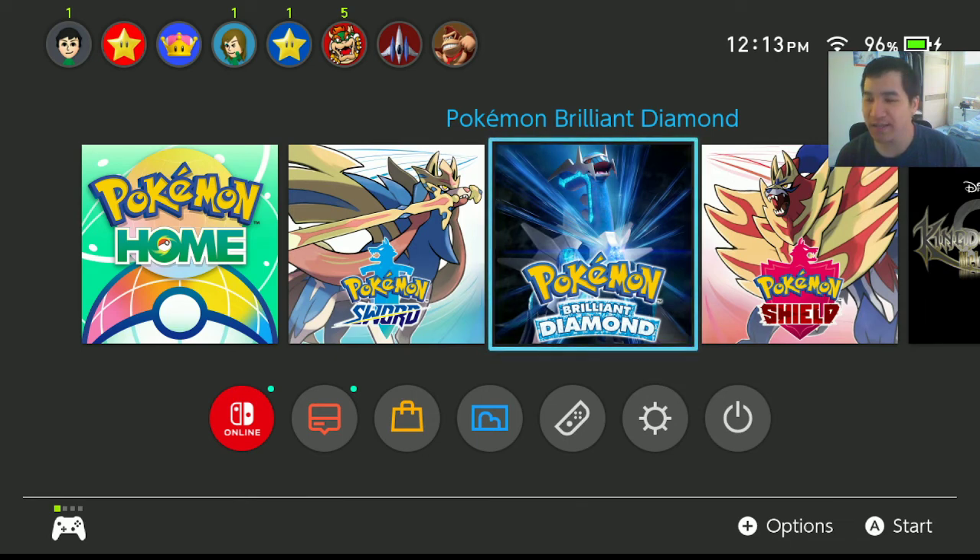For Alolan Sandshrew and others — if you don't have a Beast Ball caught from the Generation 7 games, you can also use the method for passing down Poke Balls. I mentioned that in my breeding video on this channel, so check that out if you're wondering how to get Poke Balls onto regional variants. At the moment I'm hunting Alolan Diglett, and once I'm done I'll be going after other regional variants that I think a lot of people would like.